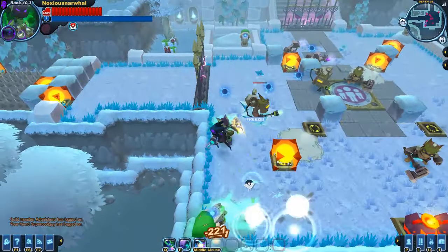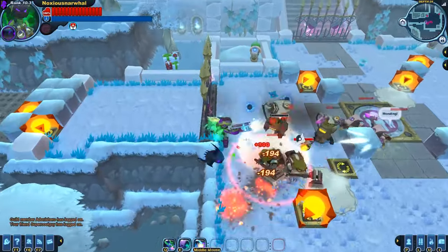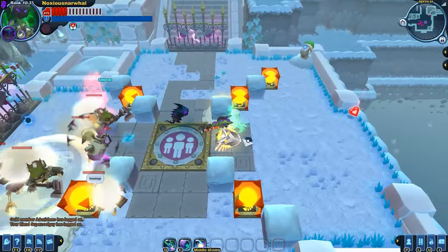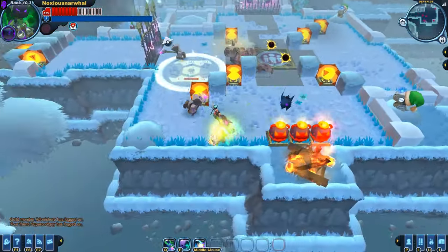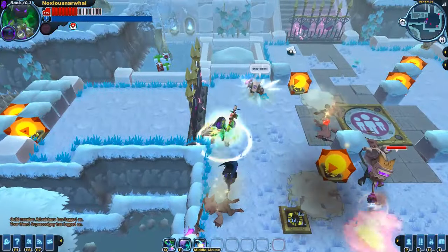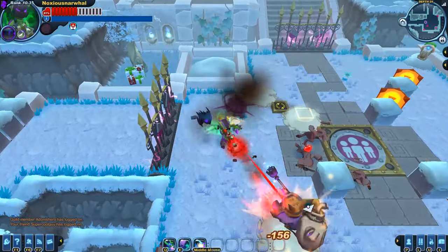For the second wave, a couple of Menders are going to spawn at the top. They will try to revive each other if you leave them both alive too long, so it's ideal to kill both at the same time, or at very least to kill one when the other is far away. I'm going to try to lure them apart. Looks like I can get a few kills — actually got all three of them.